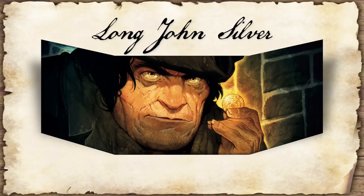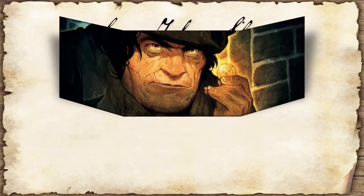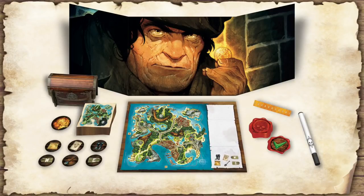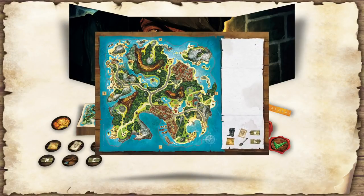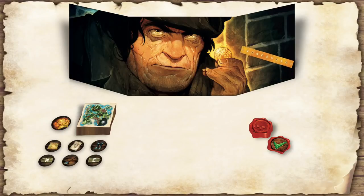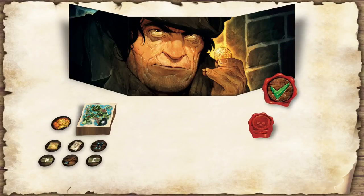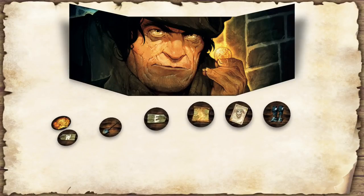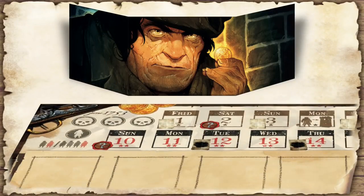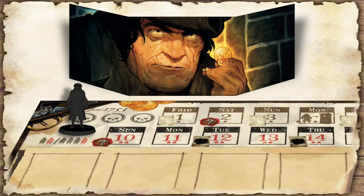Long John Silver can take his screen and open it in front of him. He also gets the following pieces of equipment that he hides behind his screen: the black marker, the chest, his own mini-map with the right side panel to take notes, the 2nd small ruler, the 6 truth information tokens, the 11 district hints, the 6 chest tokens and the treasure token.